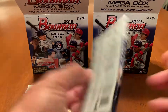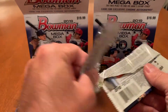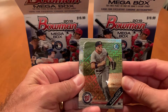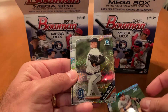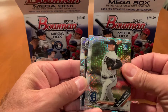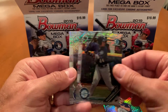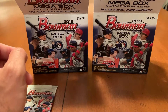All right, here's the Mega Packs — let's see what we're going to end up with. Hope for the big stuff. Carter Kieboom, Matt Manning, rookie favorite Cole Stewart, Julio Rodriguez, and Forrest Whitley.